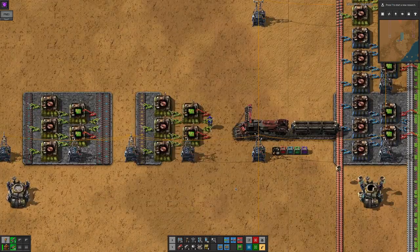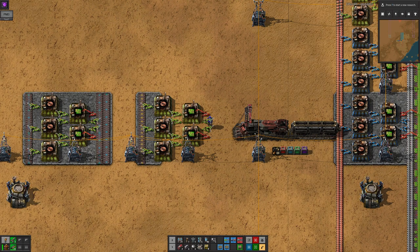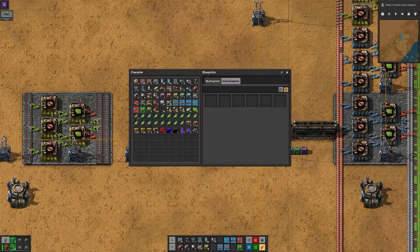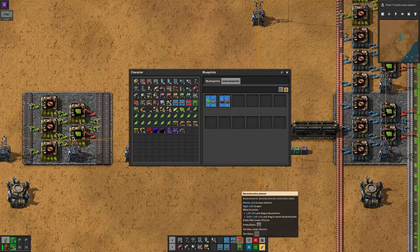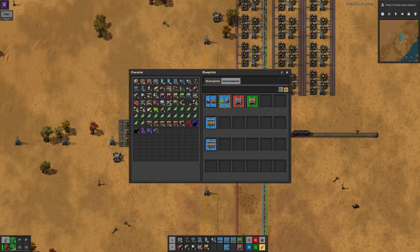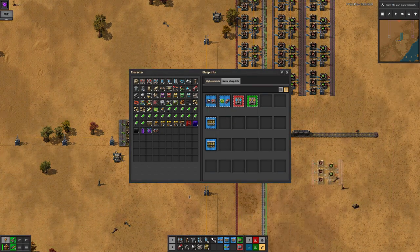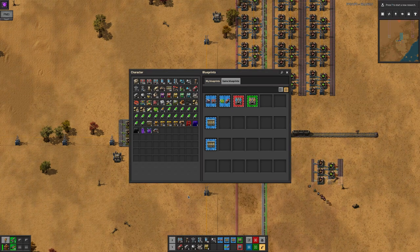Currently, all your blueprints are just sitting there in your hotbar or inventory, taking up valuable space that could be used for iron plates. Fortunately, there's somewhere else we can stick them. Press B to open the blueprint manager. Any of your blueprints or planners can be dropped in here, and when you put one in the final row, a new row will be created, so you won't ever run out of space. Using blueprints from here is as easy as clicking on them and then using them as normal in the world. When you're finished with it, press Q to dismiss it. Don't put it in your inventory or hotbar, as that will take it out of the blueprint manager.